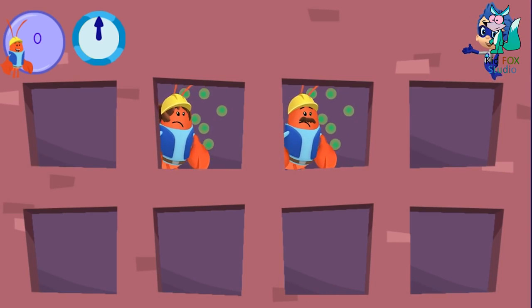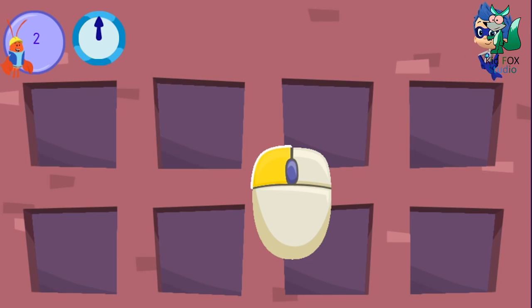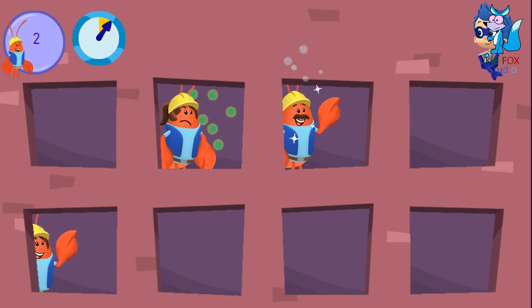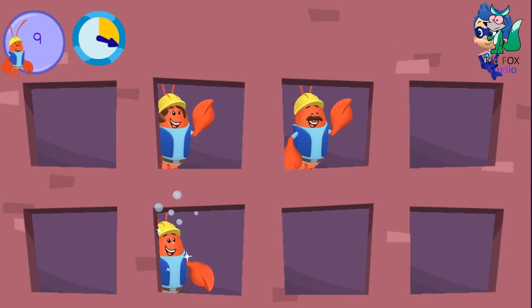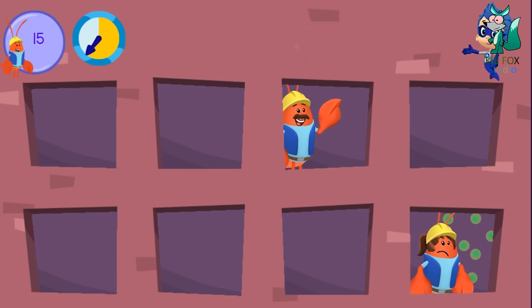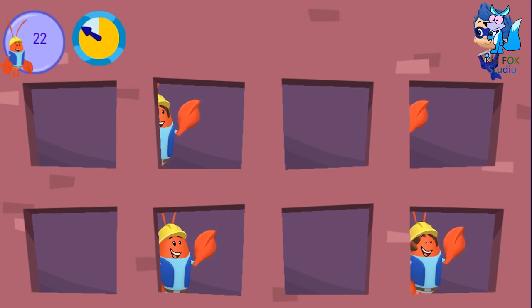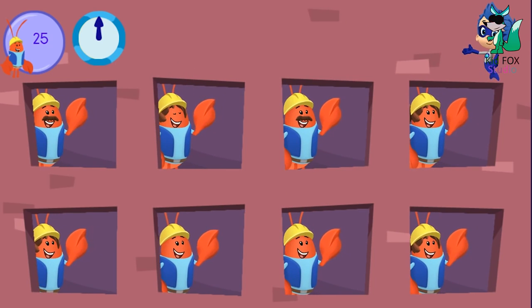When you see sneezing workers, click on them to launch the sudspray! Great! Now let's clean those workers! Let's start cleaning! Fantastic! Click your mouse to launch the sudspray! We washed those germs away! Everyone is looking clean and feeling better! Great work! Let's catch up to Molly!